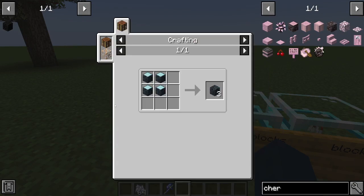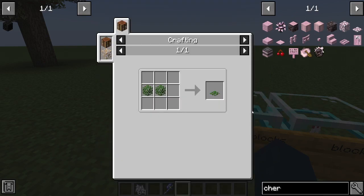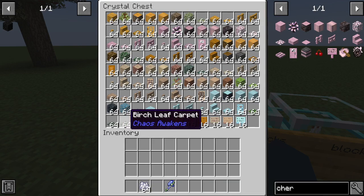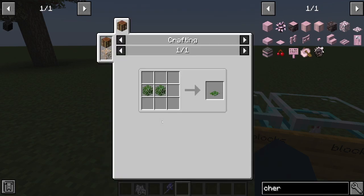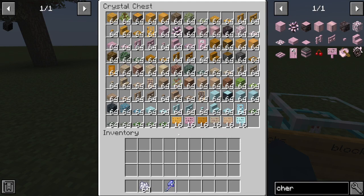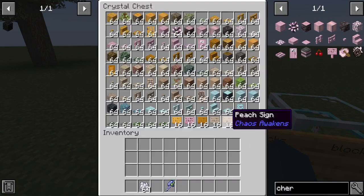These are leaf carpets from every wood type — you get to do it with every single leaf in Chaos Awakens. These are apple signs, they're basically like normal signs — you can edit them and sign stuff.